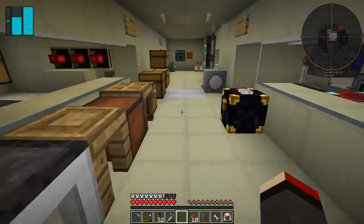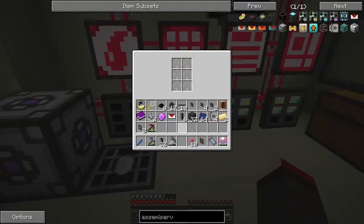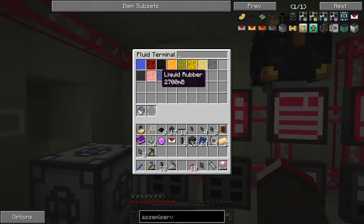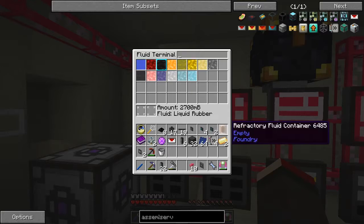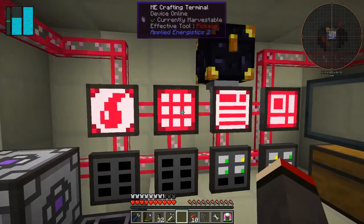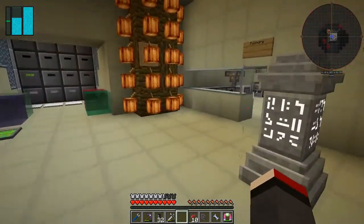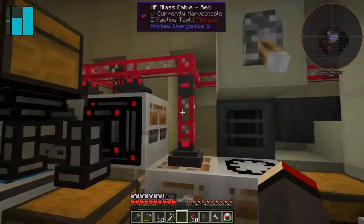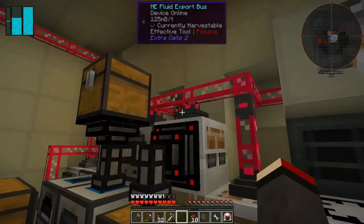We need a bucket of melted rubber. Let's look — we've got plenty. If I now select this one, is that metal liquid rubber? Put the bucket in there — it's not coming out. How are we going to put this into the interface here? If I can't put a bucket in, I wonder if I can do it through the refactory things. What I basically want to do is push that into here like that — oh, it works! Fantastic, good.